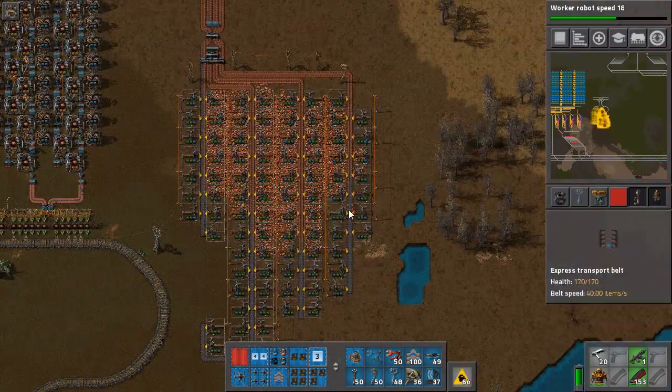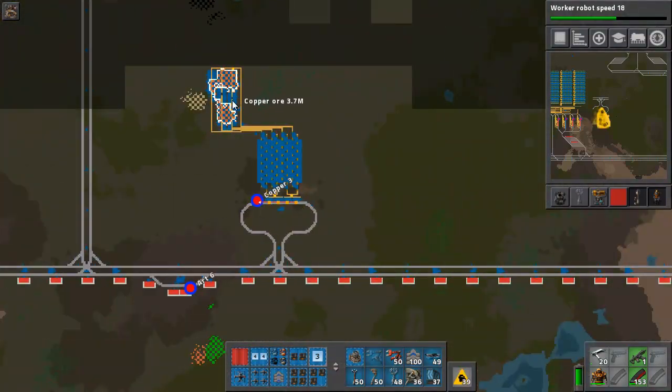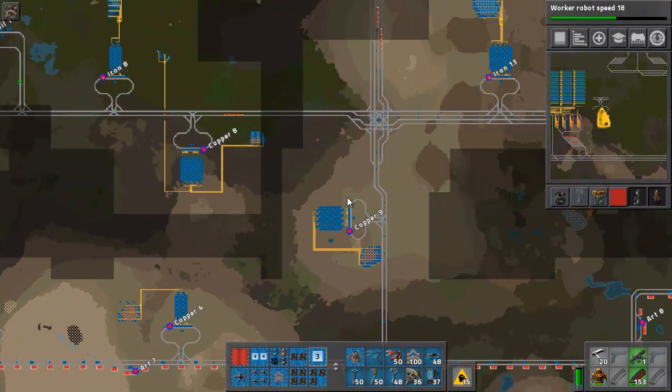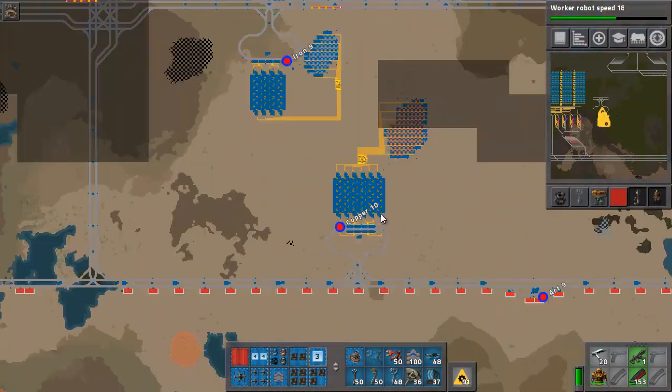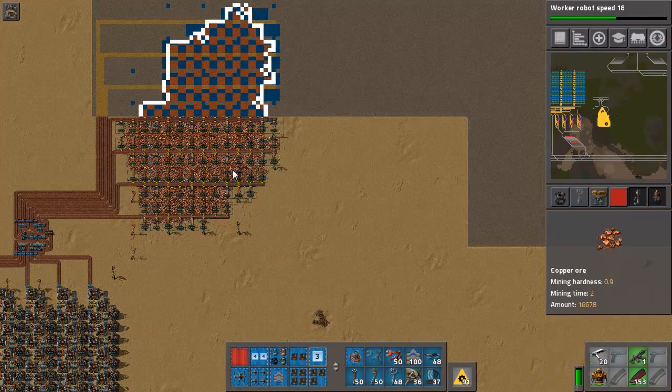This is just a four array — this one's getting down there a little bit. Here's another small one. Oh, there's one more thing I need to add. This is a large array here with six inputs, and this field is starting to get low.